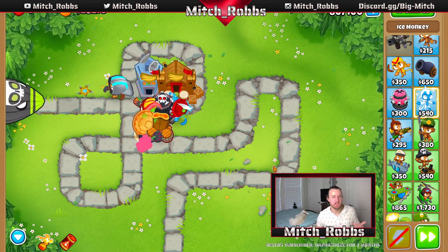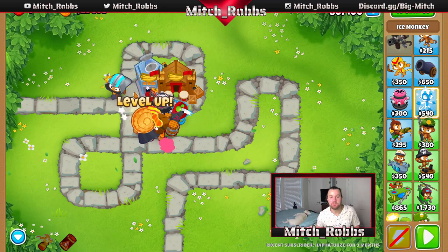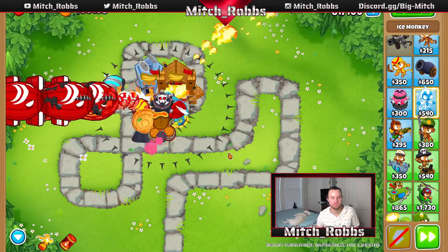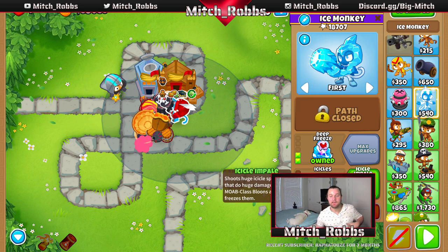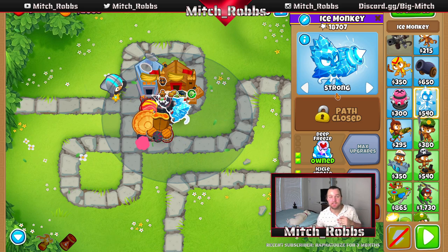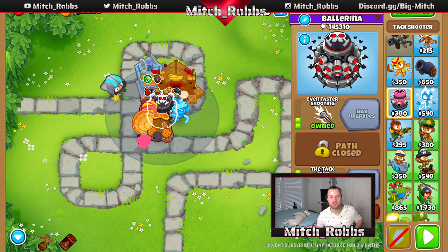Round 80 is going to be a ZOMG — it pops out four BFBs, which then pop into MOABs. Now we have $35,000, easily enough for Icicle Impale. Our Cryo Cannon currently only shoots regular balloons, but once we get Icicle Impale it's going to freeze MOAB class balloons as well and do a lot of damage. We'll put him on Strong targeting so he targets MOAB class balloons. Things touching the MOAB class balloons will get icicled, causing a chain reaction. Everything in the radius of our Tack Shooter gets frozen and takes massive damage.